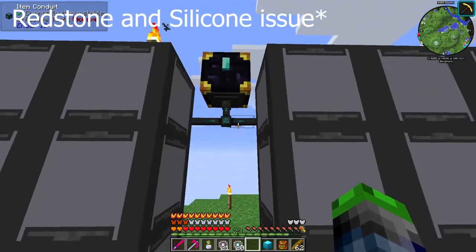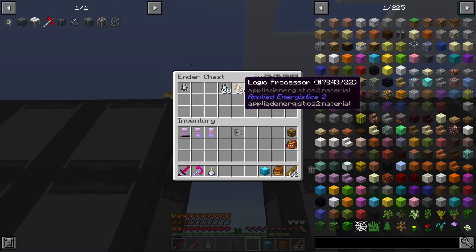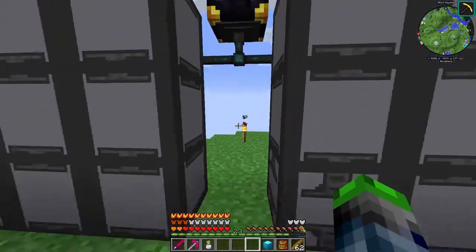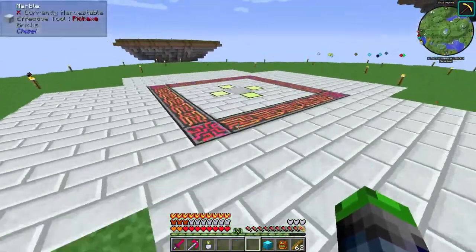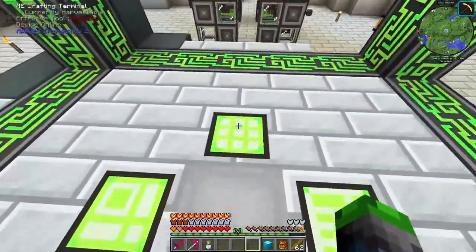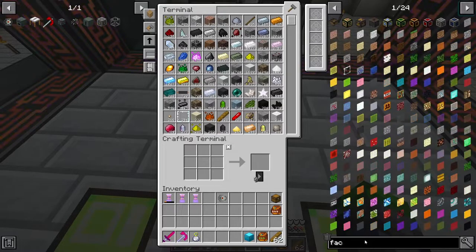Once we put these patterns in, these are now automated guys - which is ridiculous! I can't believe we just automated the processors. Oh, I haven't added in the chest yet - just kidding, we haven't automated it yet, we've got to swap this out. But once we do, these are automated. We're going to have that issue I was talking about earlier but we can fix that. There we go - they're getting taken out! Oh it's glorious, it's glorious!